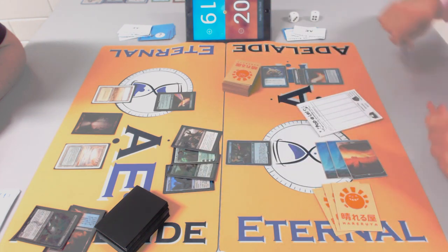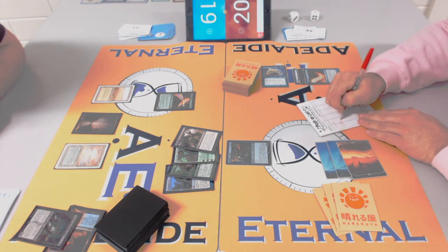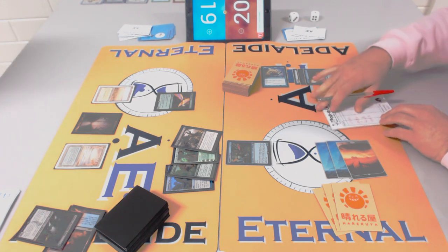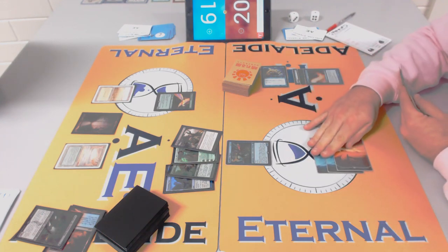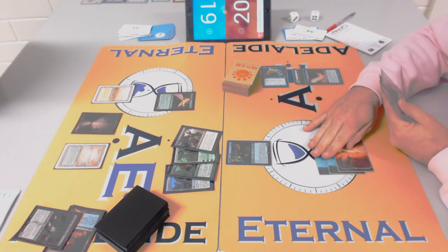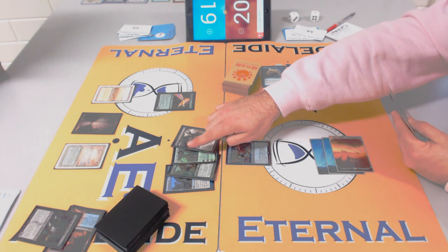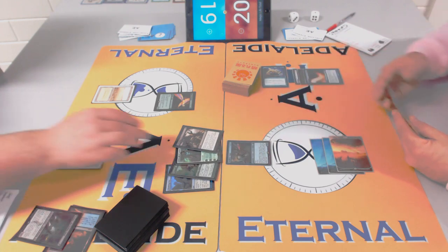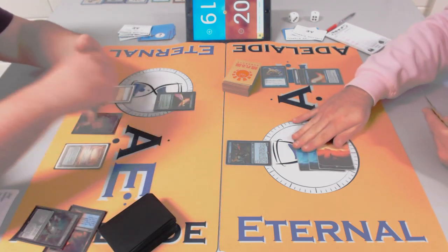Highlander often comes down to who can do two meaningful things in one turn, and Tasigur definitely helps that. Rob is looking at a hand of Shambling Vents, Thragtusk, Gideon Ally of Zendikar, and Fatal Push through Thoughtseize. If Rob takes Fatal Push, James loses his tempo play — but Rob might want to protect his own Jitte.